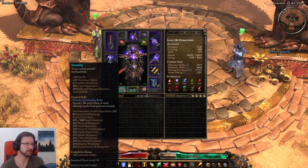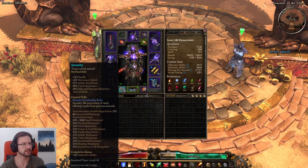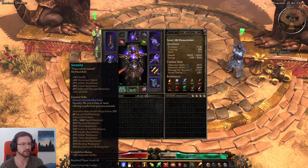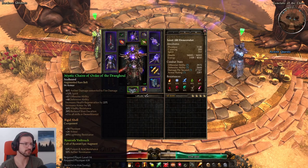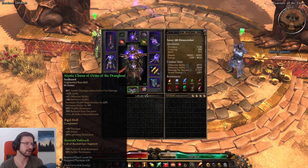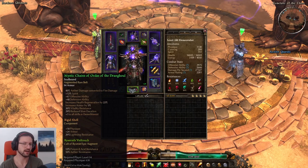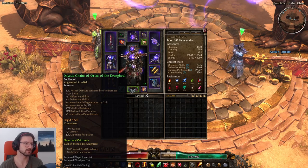Serenity relic for plus 1 all skills — there isn't really a great fire damage Elementalist relic, so I went with Serenity. The Circuit Breaker proc is always great to save your life, especially in Hardcore. The belt is Chains of Order for plus 1 all skills to Demolitionist. You could also use Uzuin's Belt for plus 1 Demo. This one lets you use whatever affixes you get, and the stun resist from the belt is also pretty nice.